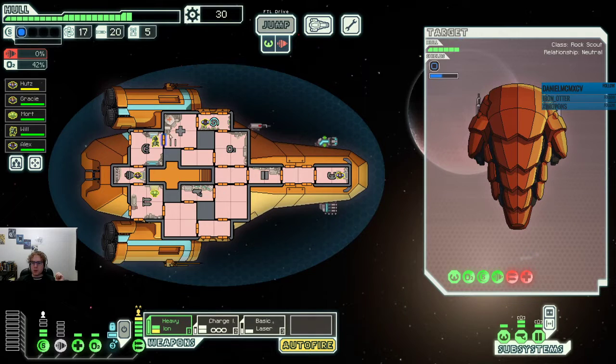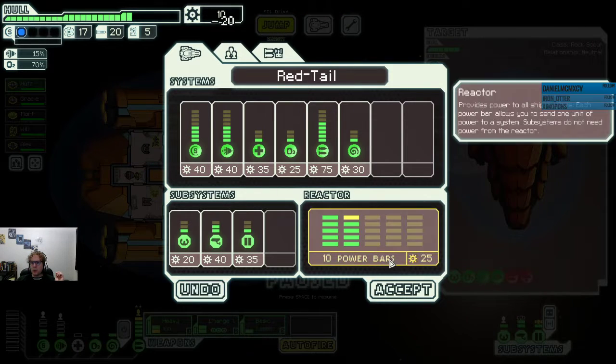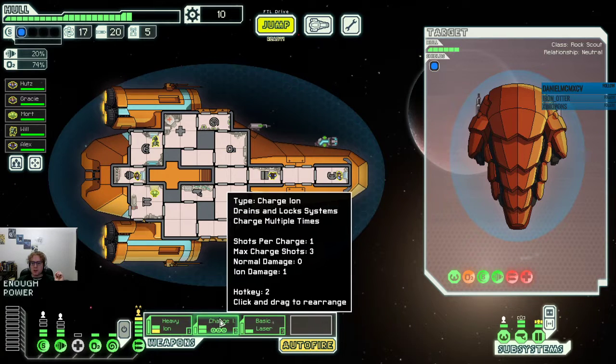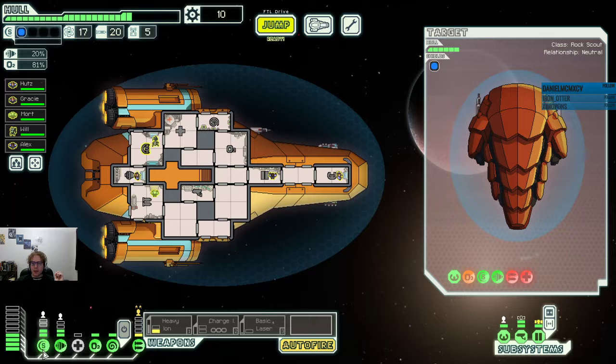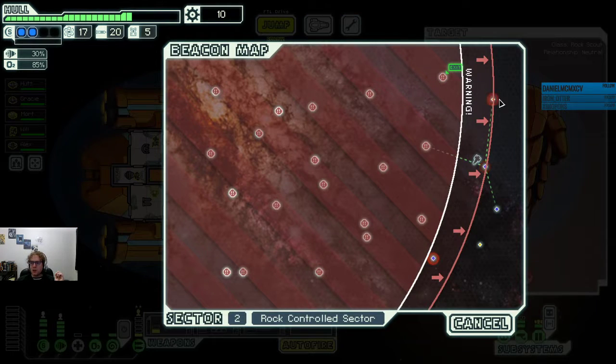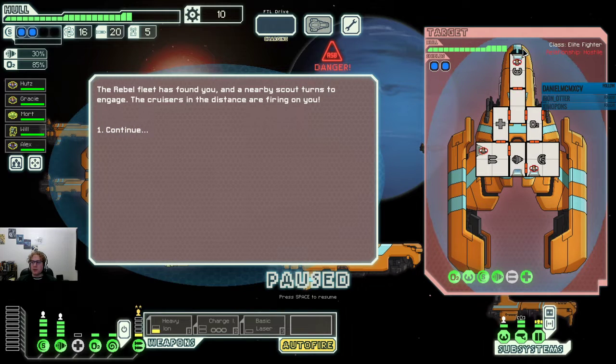O2's gassed. Make sure that everybody's good on health — looks like Hutz needs to heal. Got to have somebody on door control. The next jump is going to be a big one. Power the engines, get the pilot back in space. That's the worst. I think here we're going to invest in a power bar to make sure that we have the best possible defenses. We're probably not going to be using our weapons very much. I believe what we're going to be doing here is just manning shields and engines. This would have been a very good run if we had hit this and it hadn't been invaded. But now we have cruisers firing at us from a distance.